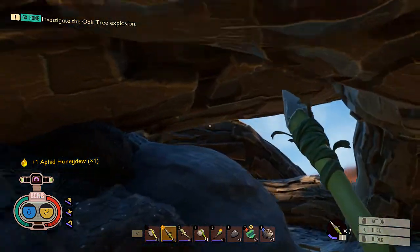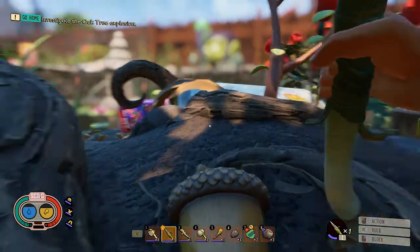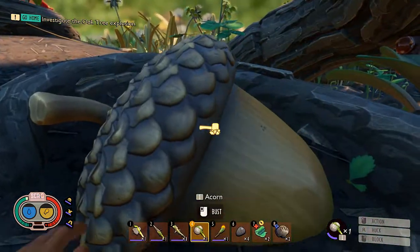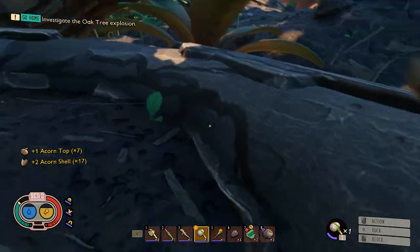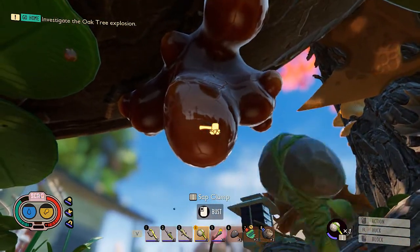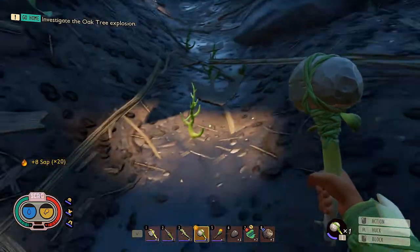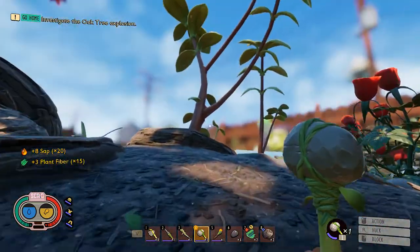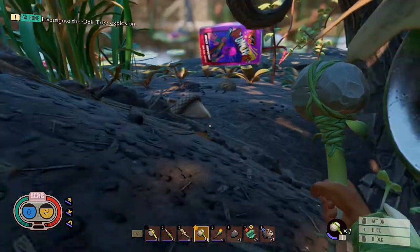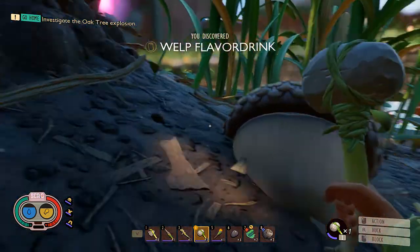I feel a little bit nervous because I'm not sure what I'm about to find. Nothing about to kill me. More sap — this is pretty cool. Looks like it's kind of around that way. There's more of those things crawling through the ground. Flavoured drink — there's another drink bottle. There's another one down there.